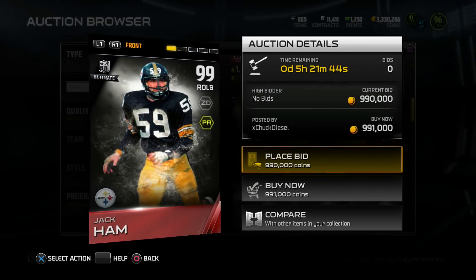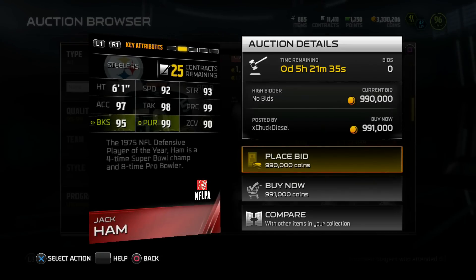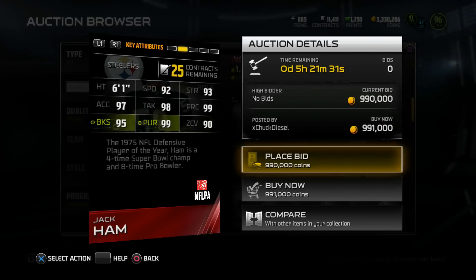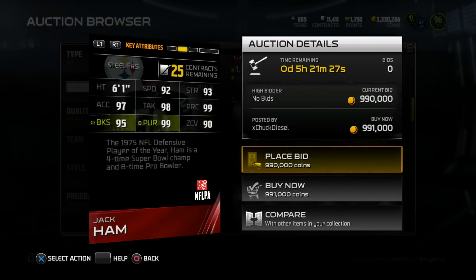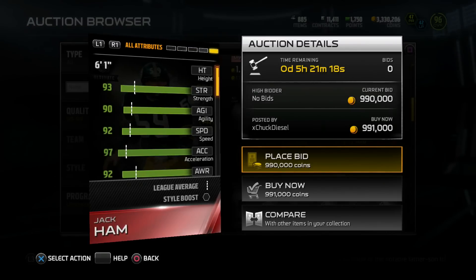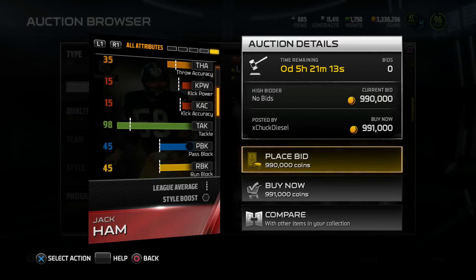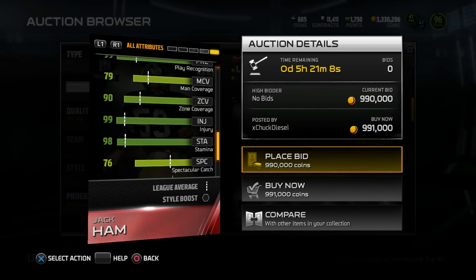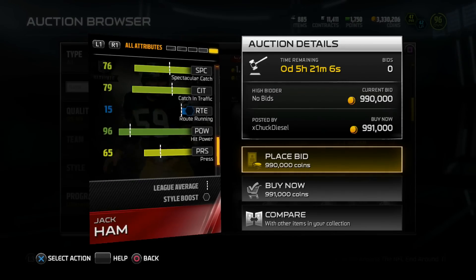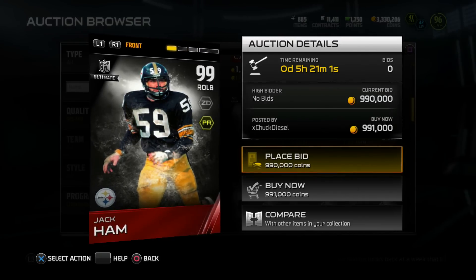Quickly, the other ultimate legend — Jack Hamm, 99 overall right outside linebacker, 6-1, 92 speed. For a Jack Hamm card, that's new and different. 98 tackle, 99 pursuit, 95 block shed, 90 play recognition, and 90 zone. The 1975 NFL defensive player of the year, four-time Super Bowl champ and eight-time Pro Bowler. Checking the catch — 83 catch for Mr. Jack Hamm, pretty good. Hit power? 96 hit power, not too bad. Probably the best Jack Hamm card I've ever seen in Madden.